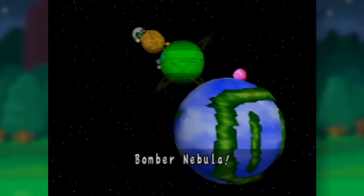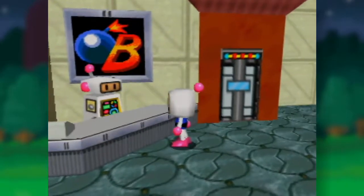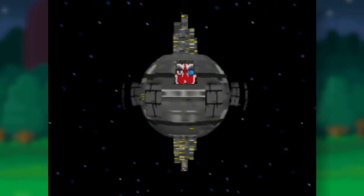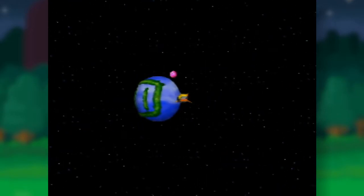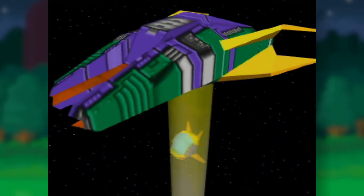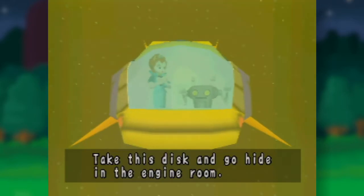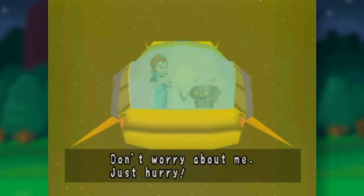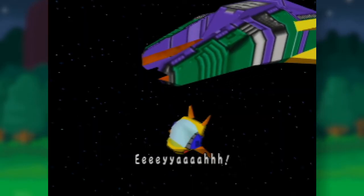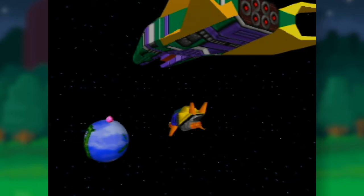The story takes place in Bomber Nebula, where White Bomber aka Bomberman lives on planet Bomber, but the Garadon Star — the base of the Garadon Empire — appears and attacks the galaxy. Princess Million and her robot companion Piebot set out to enlist the help of Bomberman, but their ship gets abducted, so the princess gives Piebot a stolen disc to give to Bomberman while she turns herself in. This is Star Wars.